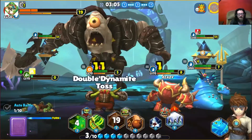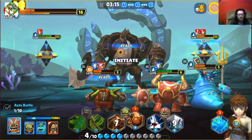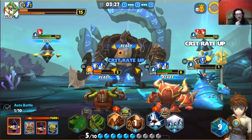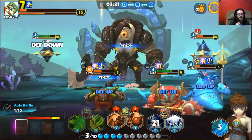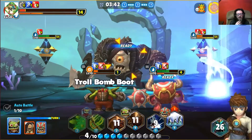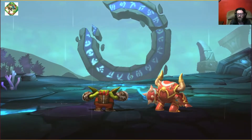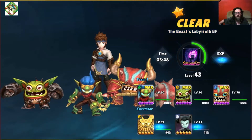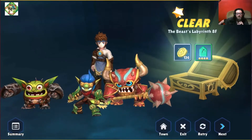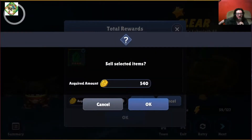The only one that is low on health is my Stealth Elf — and there goes my Stealth Elf. But the boss has got less than half a bar of health left, and there we have it — there is the win! Let's hope we get a six-star rune here... oh, four star. We'll just go ahead and sell that.